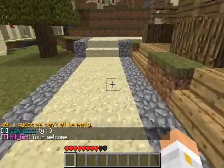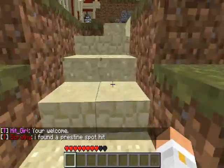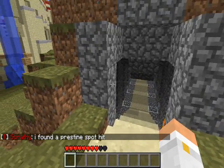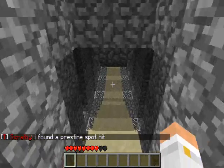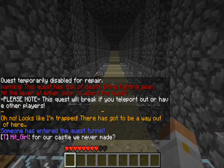Possible uses for this include as a warning to people working together in an area when another player approaches, or as you'll see here, I've actually personally made a little mini quest and when they enter the starting area — being this tunnel — you'll see a whole bunch of messages pop up to give them some information about the quest.